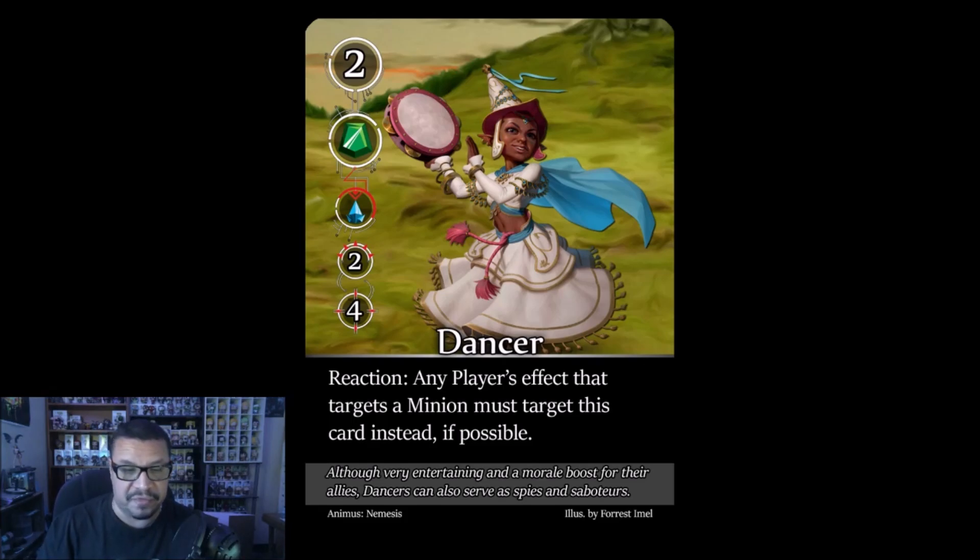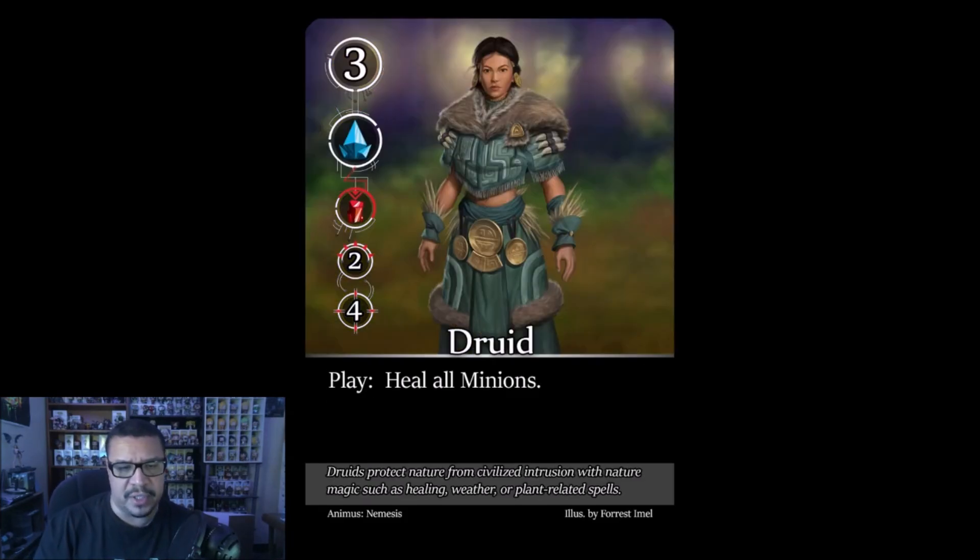The Dancer: reaction — any player's effect that targets a minion must target this card instead, if possible. A bit of a pain since she redirects your direct damage to herself. Worth two points and worth removing if you have a good matchup, since she'll interfere with your other targeted abilities.